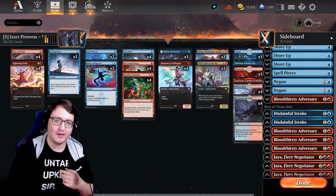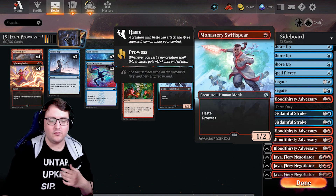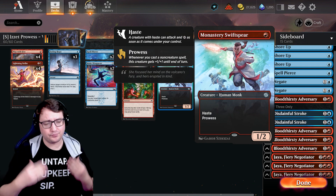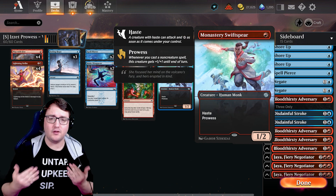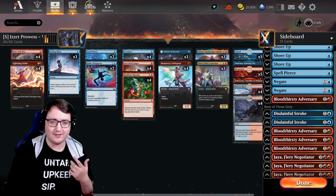Prowess is a really sweet mechanic and it's back from Brother's War in Monastery Swiftspear. Whenever you cast a non-creature spell, the creature with Prowess is going to get plus one plus one until end of turn. And we have a lot of synergies to do with casting non-creature spells.